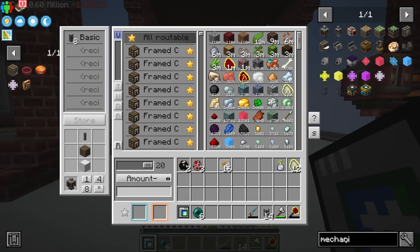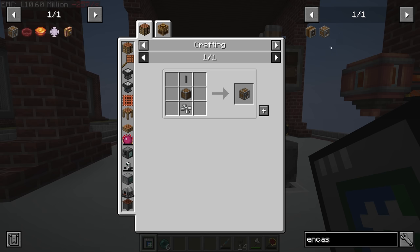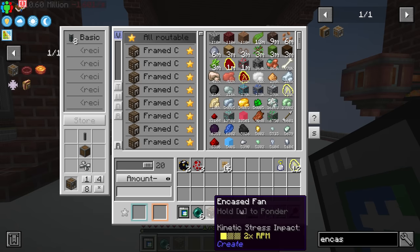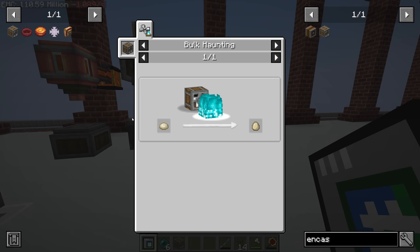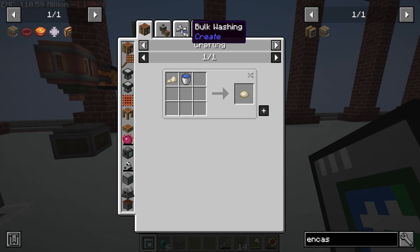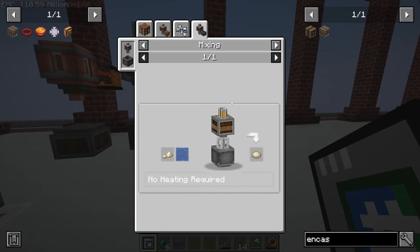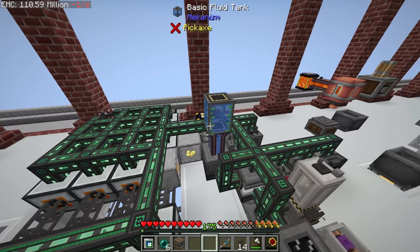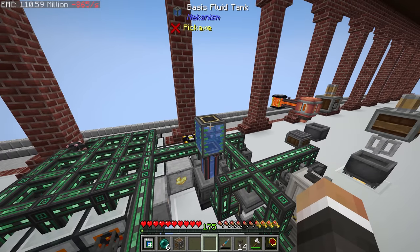For bulk haunting we need an encased fan. We have one lying around but let's make a second one — with enough iron plates we can make the propeller blade and then boom, another encased fan. We also need dough, which we can make with a Create setup: another mechanical mixer with a basin, pumping water and wheat flour in to make dough. We could set up another tank with an evertide amulet or pull from the existing one.